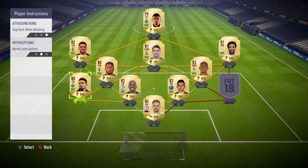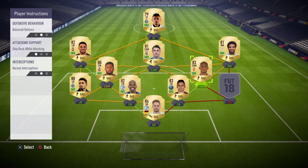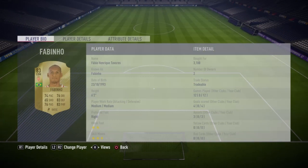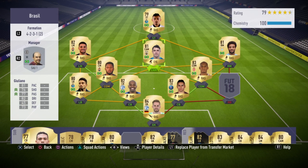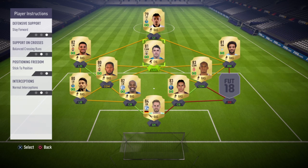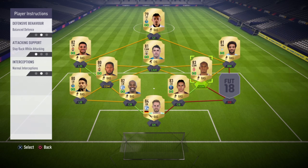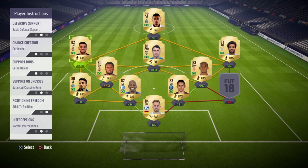I let my left back stay back while attacking — I don't want him going up. Same with my right back, stay back while attacking. For my CDMs, I let whoever has better defending and physical ability stay a bit behind. My CAM I set to stay forward — that's really important. The balanced-attack player in the Brazil team is great: he's spacey, comes back quickly, goes up to attack quickly. My wingers — right mid and left mid — I set to cut inside and get in behind.